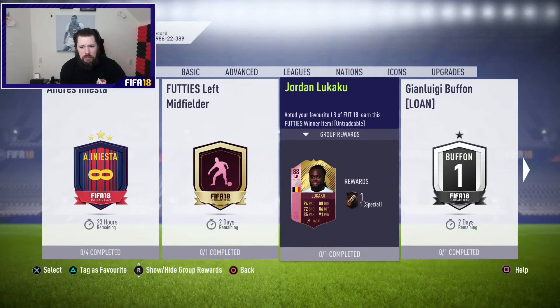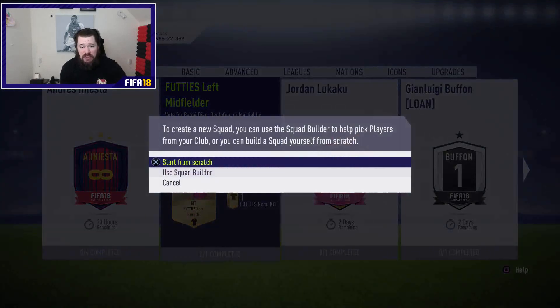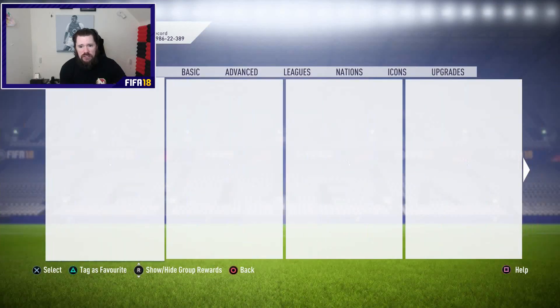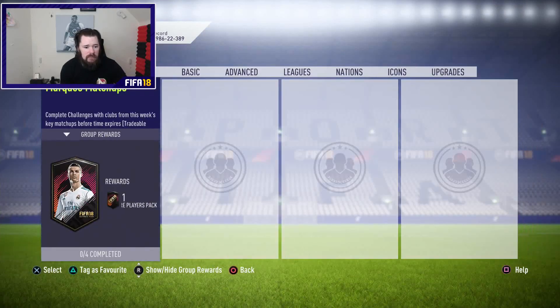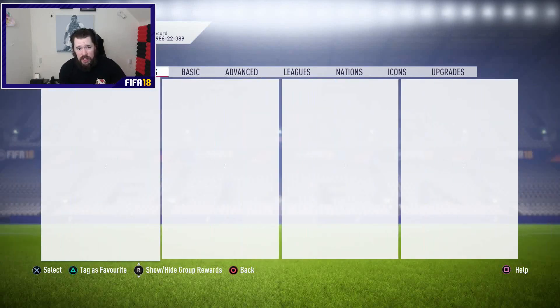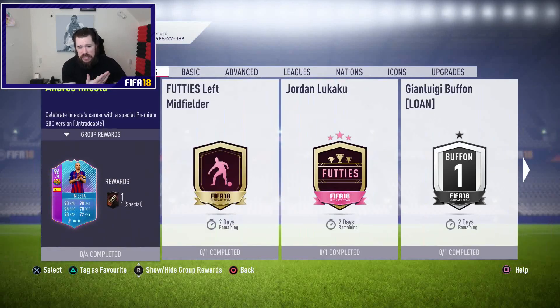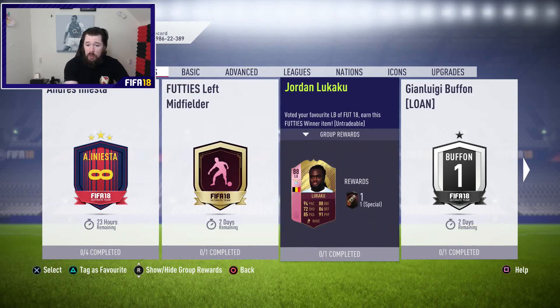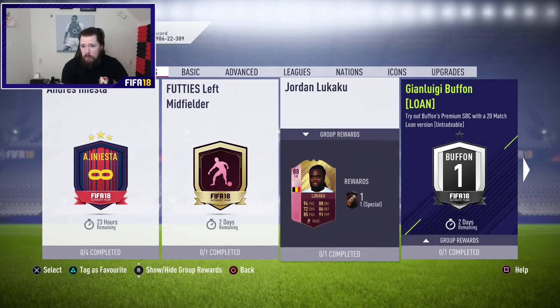What we're going to do first is look at the FUTTIES left midfielder. We don't know what the nominations are — there's a few days left on that. We've got brand new marquee matchups which we are going to do right here, right now. In terms of FUTTIES, the Iniesta I don't think is value for money. We will do the Jordan Lukaku after I do the marquee matchups.